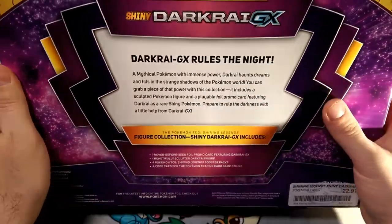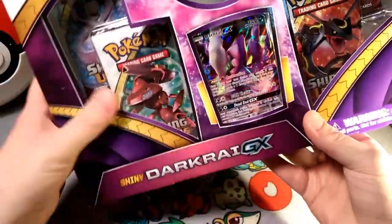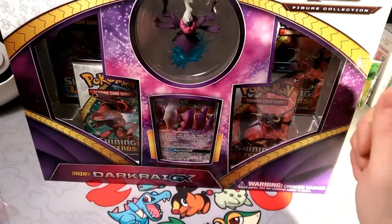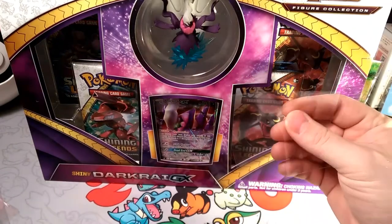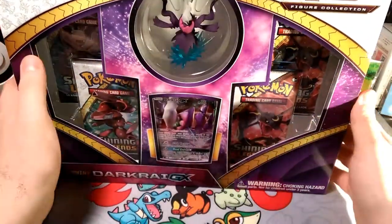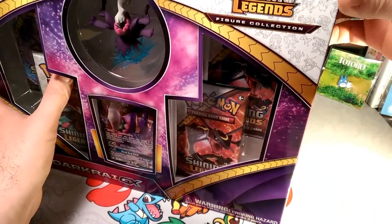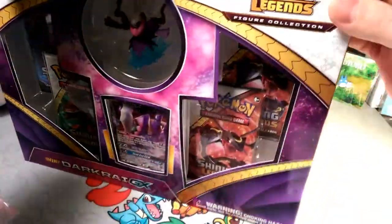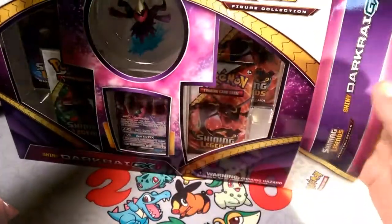'Prepare to rule darkness with a little help from Darkrai GX.' Now Darkrai GX is not as competitive as it used to be, but it could always come back. That fighting weakness really hinders it - the new Lucario GX that came out around the same time, plus Lycanroc, Buzzwole, all that stuff kind of prevents Darkrai from coming out strong in the meta game.